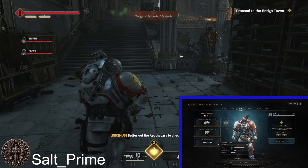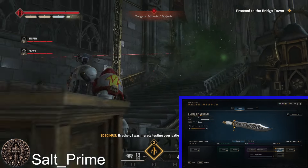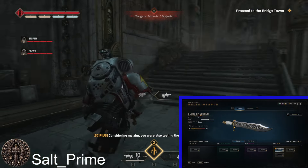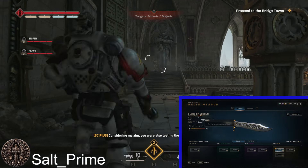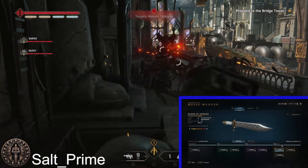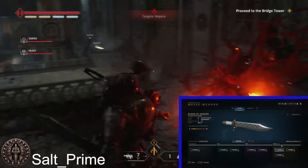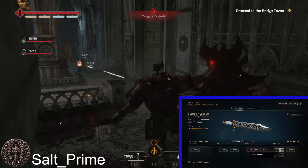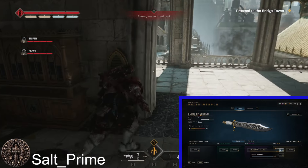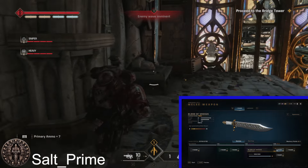Next we're going to go over the melee. The melee we're going to be using is the combat knife, and the one you want is the Blood of Vosses. The reason it's very good is because it is the quickest melee at seven speed. It's very easy to keep Majoris enemies taking damage and not hitting you — they'll break out eventually, but it keeps them stunlocked enough. That's why I like the Blood of Vosses.